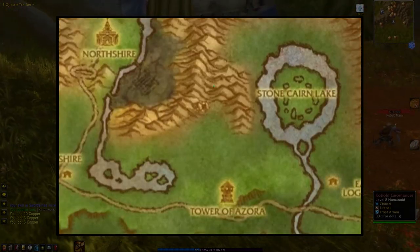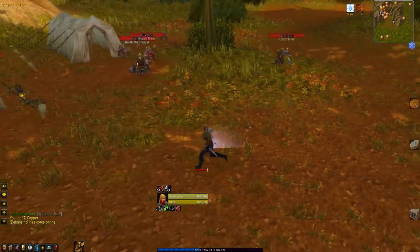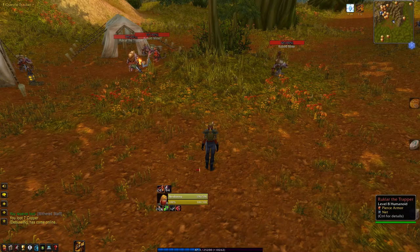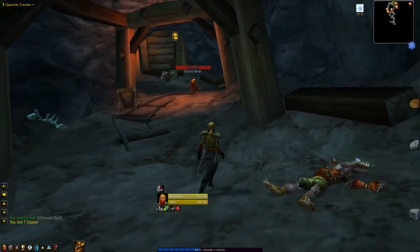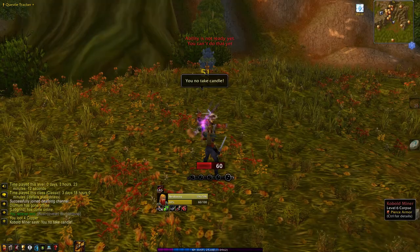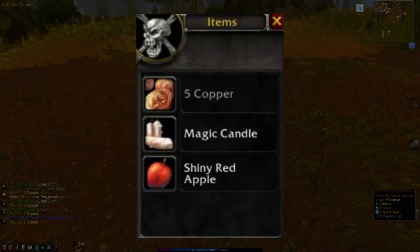In the far north, we have the Jasper Lode Mine. This area is teeming with cobalt miners and geomancers between level 6 and 8. The scout quest for this mine will definitely end some runs early, so as with all mines, proceed with caution and go in over-leveled. It's a great place to farm linen cloth if you need it, and they also drop magic candles.